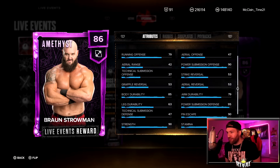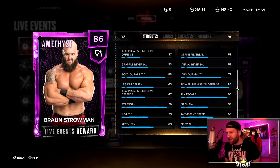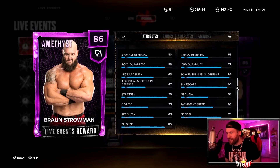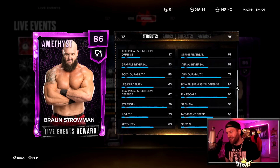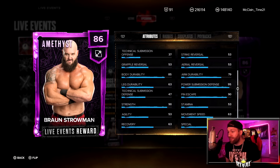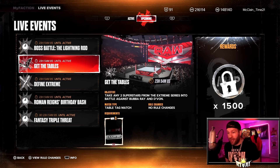These attributes look right. 90 on Power Submission Offense — what the heck! 85 body durability, 90 pin escape, 90 strength, 85 finisher, 79 special. Decent looking card, but he is a little slower — only 53 agility, 63 speed, 63 recovery, 53 stamina. This guy is going to throw a combo and just be gassed, but that 90 Power Submission Offense is pretty sweet.